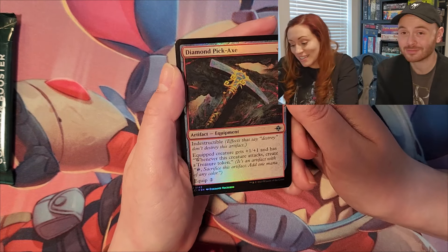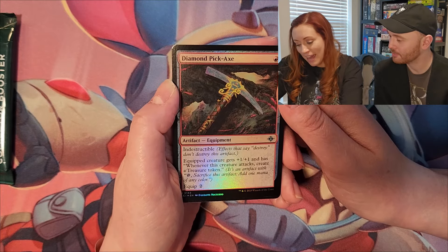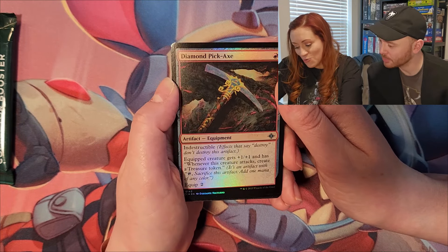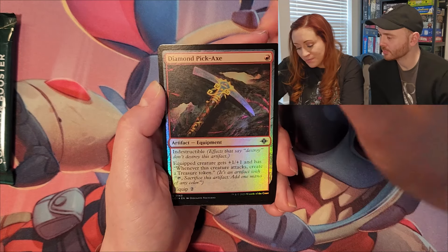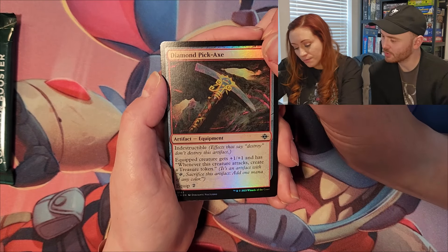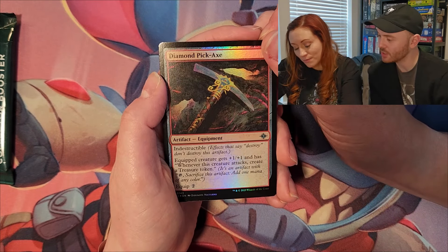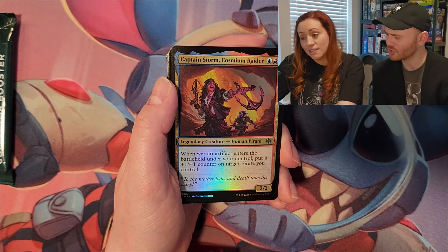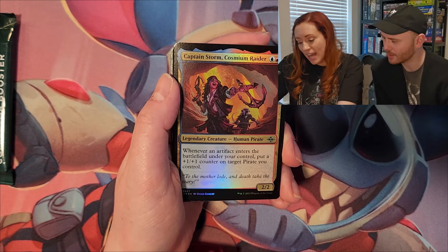I would love to see more lore and books written about Ixalan because it's a very fun plane. Diamond Pickaxe — that's awesome, look at that, indestructible! It's a quick creature that gets plus one plus one, and whenever this creature attacks, create a treasure token. Treasures are awesome in this set.